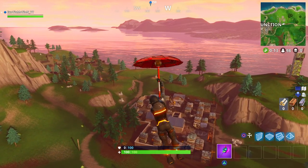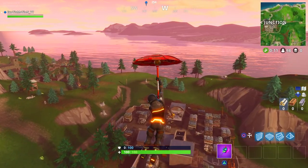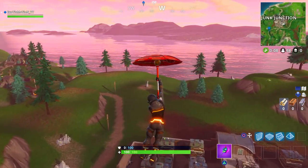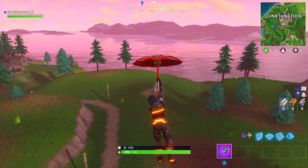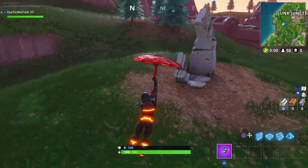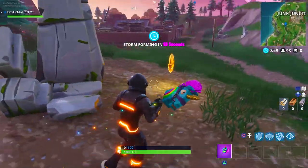There's basically a rock that the llama is sitting by, and now I'm going to show you exactly what rock it is. So there's the llama to the right — underneath is Junk Junction — and this rock sitting all the way over here by itself, this is the rock you have to go to. Once you get to this rock, the item will appear out of the ground and you can just collect it. It's very simple and very easy.